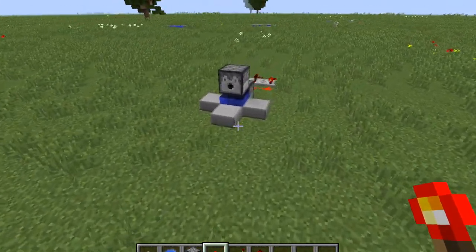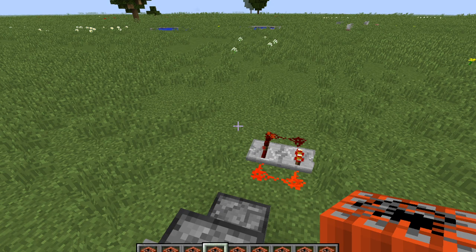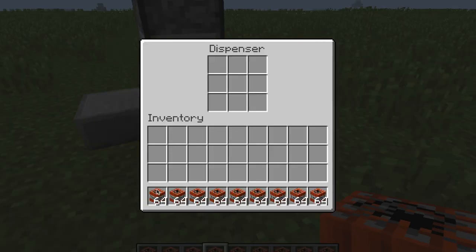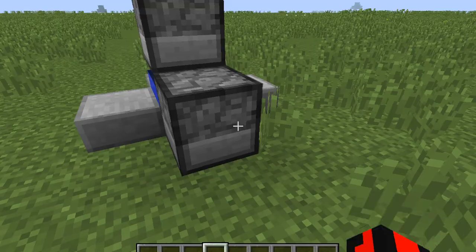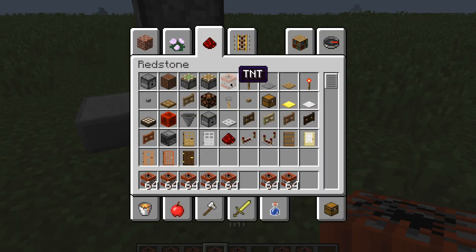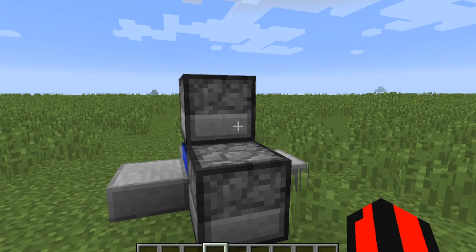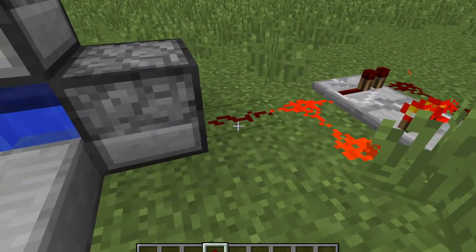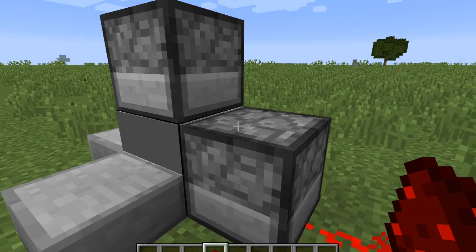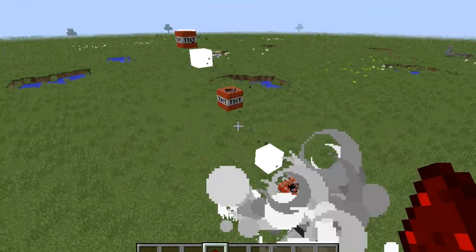You also of course need some TNT. You always want your bottom part to have a good amount more TNT than the top part — so for the bottom part I'll put nine stacks and the top part eight stacks. Then you just need some redstone. First connect this here and they'll start setting off the TNT.